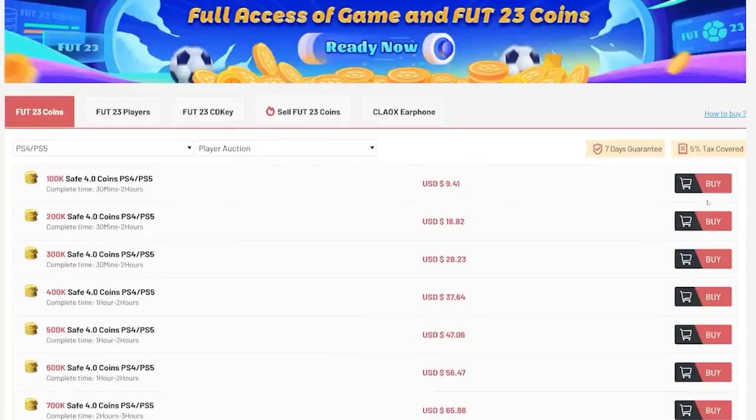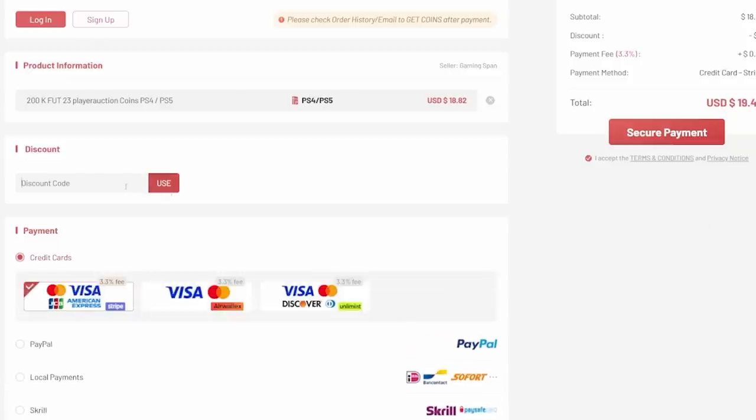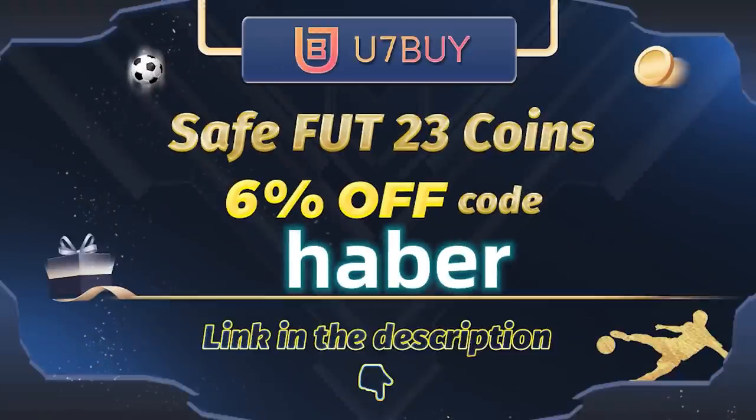If you guys want cheap, fast, and reliable FUT coins, check out u7buy.com — there's a link in the description below. Make sure to use the code 'haber' to get yourself six percent off all of your purchases.